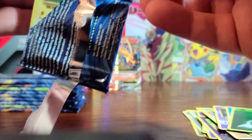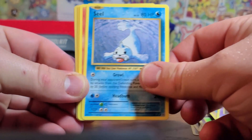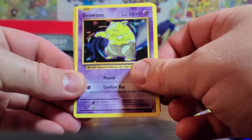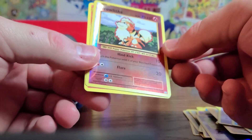Third pack: Charmeleon, Charizard Spirit Link, Polwhirl, Magnemite, Seal, Charmander — Charmeleon and Charmander. Come on, let's get that original base set look. Reverse Growlithe, and we've got the Growlithe and the Arcanine — that is awesome. I guess it would be kind of neat to fill your deck with all reverse energies.